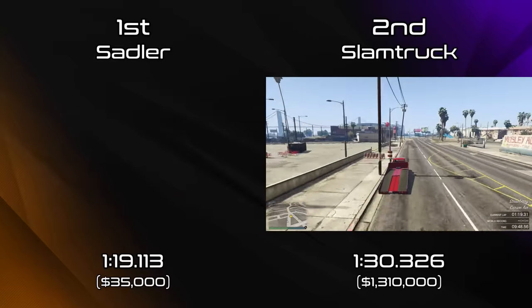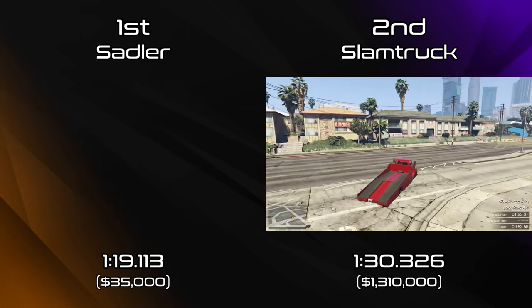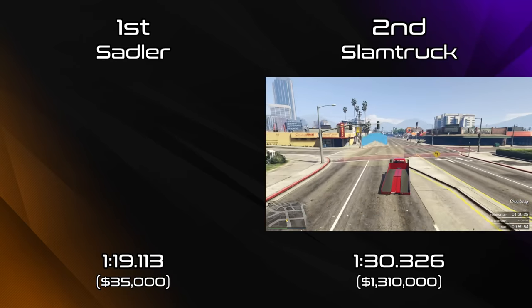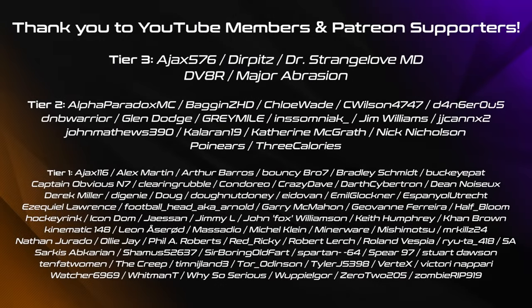You can see the comparison here — the Slamtruck is significantly slower than the Sadler. It's a little bit closer when it comes to top speed, but it just can't get around the corners very well because it is so big and bulky. The fact that it's more than 10 seconds behind the Sadler but only two seconds quicker than the MOC kind of tells you the full story.